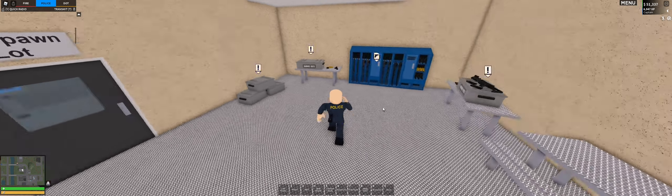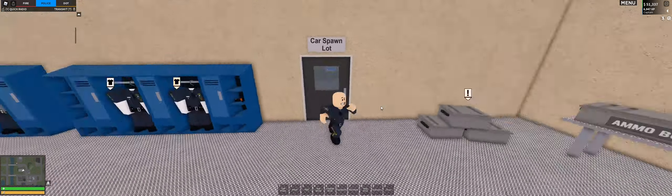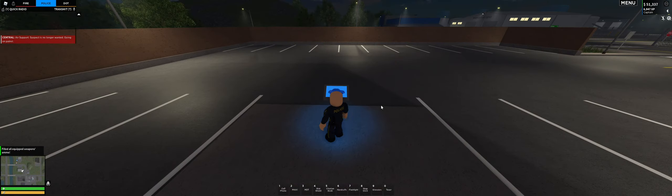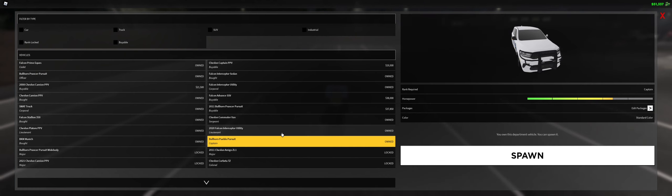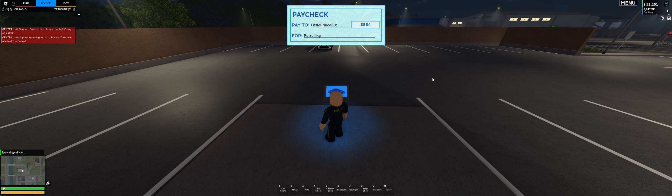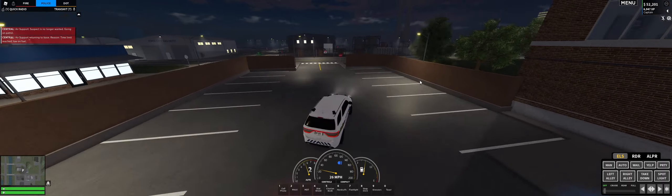It looks like we gotta quickly get rid of our radar gun — that's just weird. We have the M4A1, and always refill ammo before you leave the station. What vehicle should I take out? We do have the Bullhorn Pursuit, which I like — I'll take it out, why not.